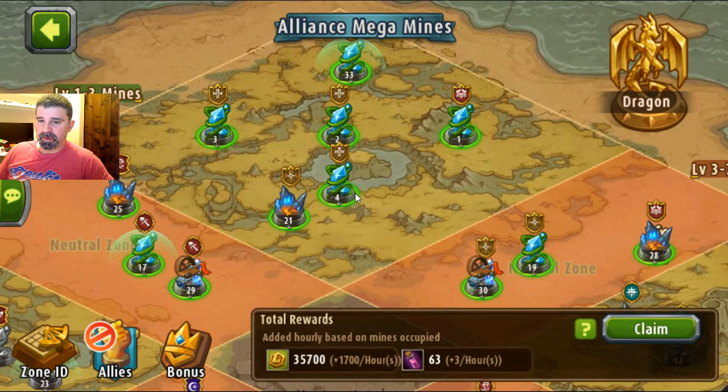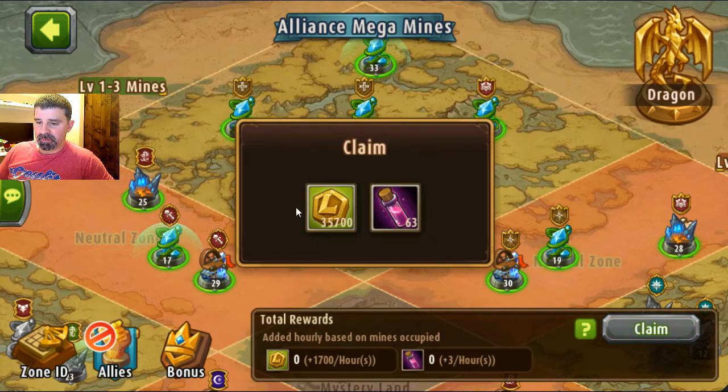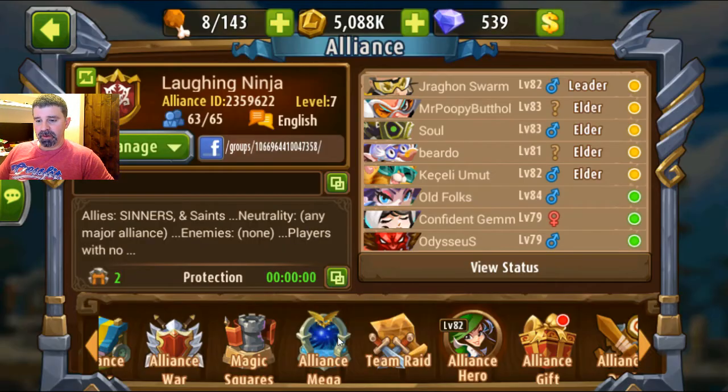Just remember, you can only really get the effects of so many mines — it's going to take the top three. It's a great thing to pick up a few extra — some free gold, some free experience. Don't forget that it's right there under the Alliance mine in your Alliance tab.